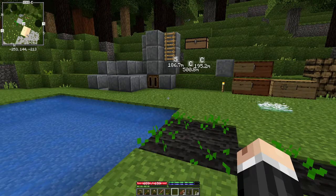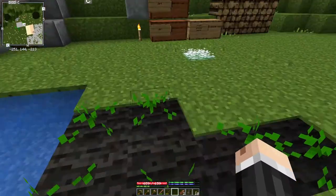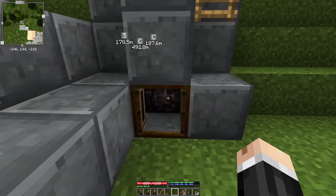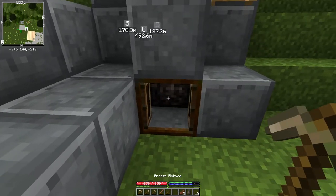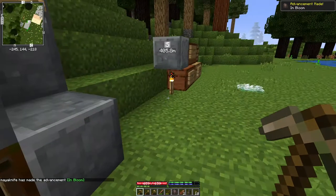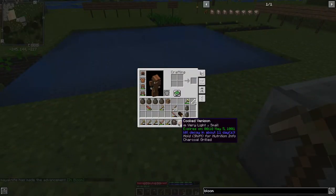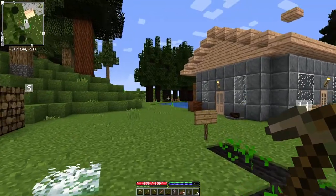Hey folks and welcome back. So we're going to try and get into the Iron Age today. The bloomery here just went out. If we look inside you can see that kind of blackish dark brown mass back there - that is the bloom. So we hit it and got 600 units, which means we're going to get six ingots out of it, and it is yellow hot.